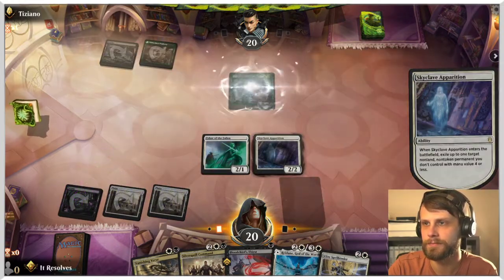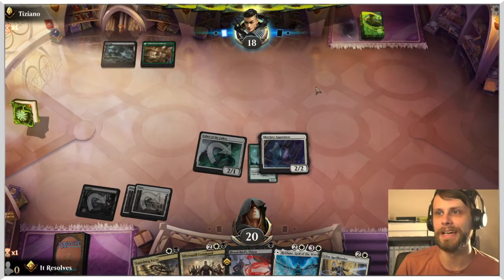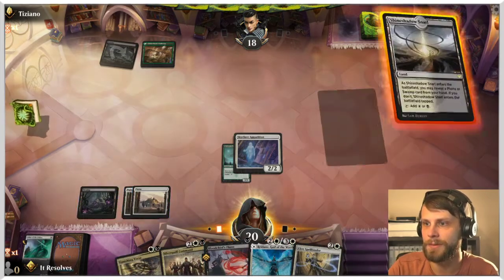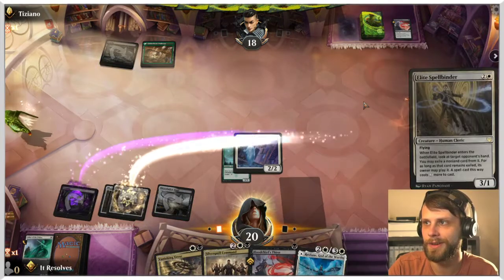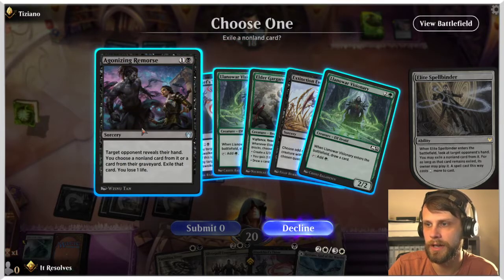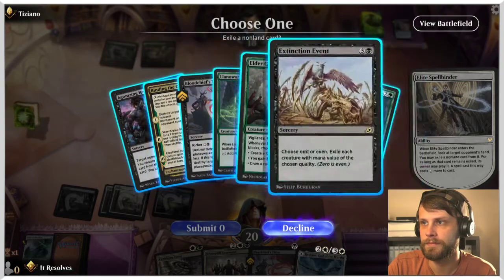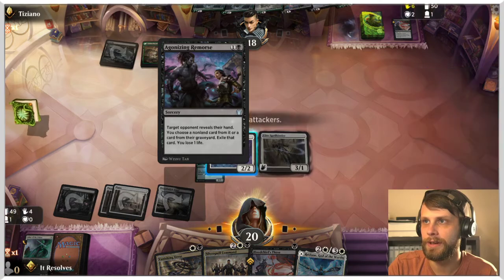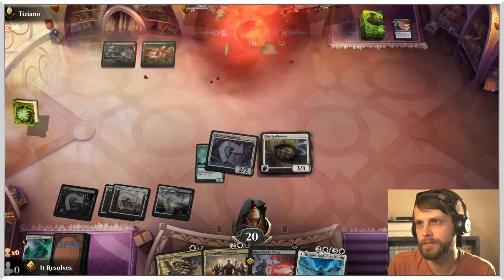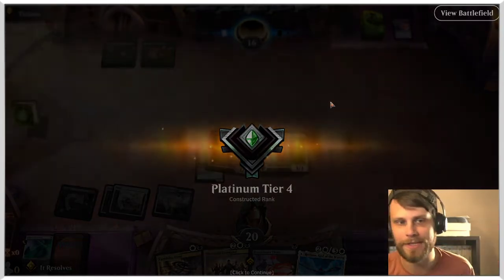No clue on that one — didn't expect that at all. We're gonna Skyclave Apparition here, get that out of there and attack in. This could easily just be a budget list given we're in gold ranking, but if they've got a good curve they've got a good curve. Looks like they may not have land which is unfortunate for them, great for us. Let's go ahead and Elite Spellbinder — Blood Chief's Thirst, Binding, Agonizing Remorse — they've got decent stuff. I think it's just Blood Chief's Thirst, like I don't care that much.